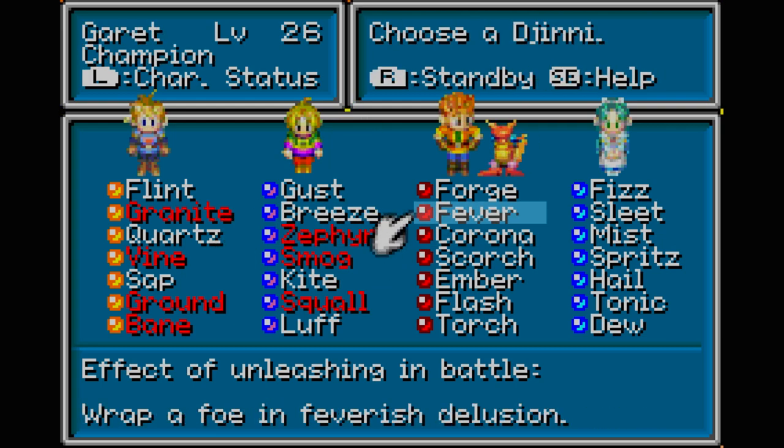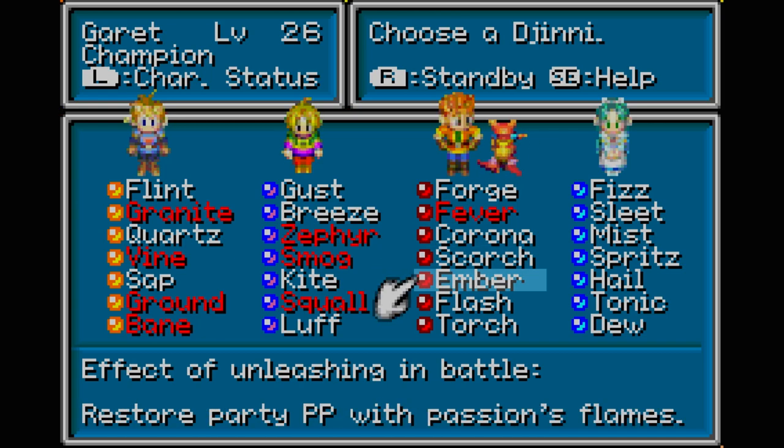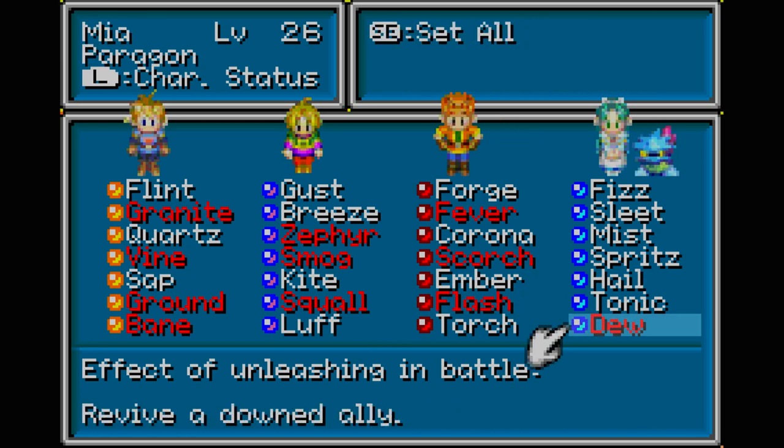Boost the party's resistance. Delusion - boost defense, stun from a blast attack. And we'll just use two of those.